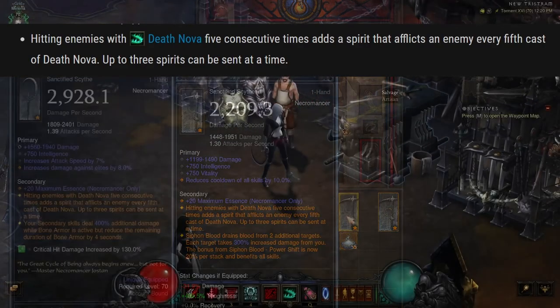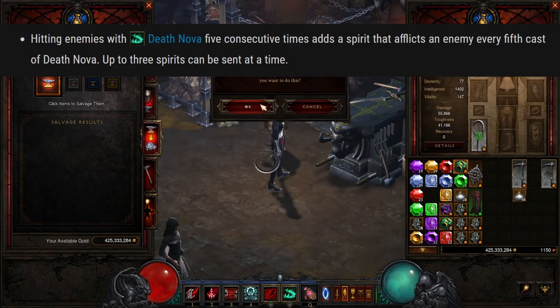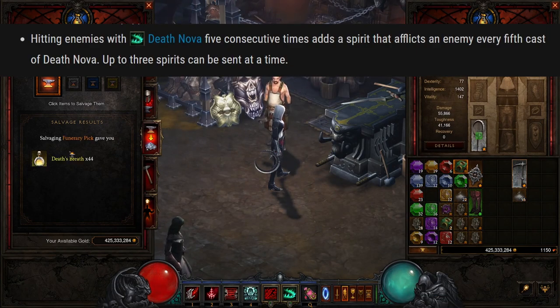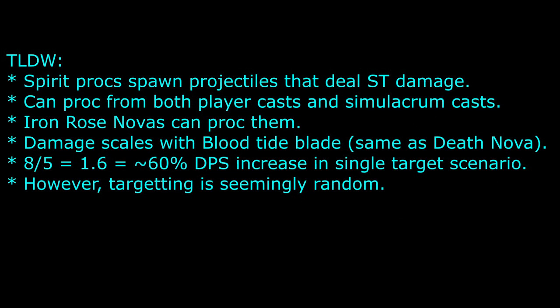The too-long-didn't-watch version of this is that these spirit procs create projectiles that can deal single target damage. They can proc from both the player cast and the simulacrum cast novas. Iron Rose novas can proc them also. Damage will scale with the Bloodtide Blade — the same DPS as your Death Nova basically. You can get around 60% DPS increase in single target scenarios from this mechanic.